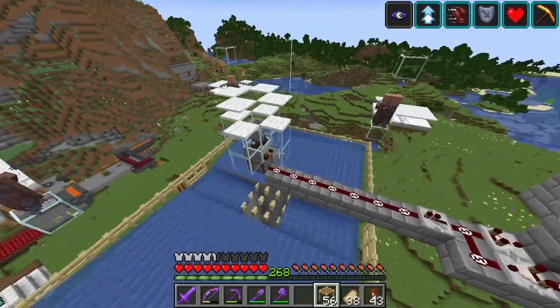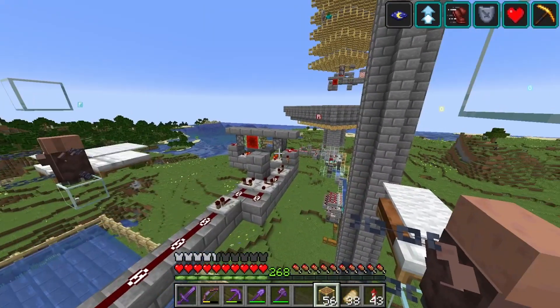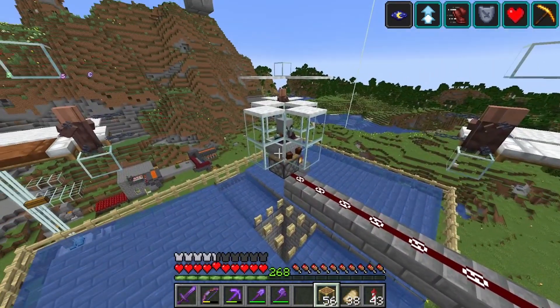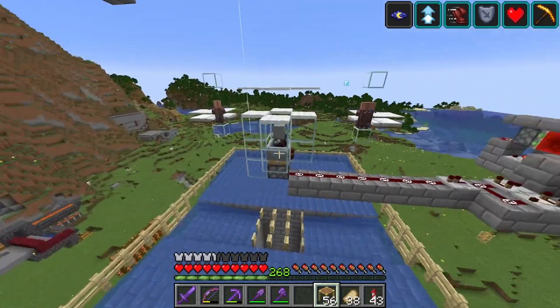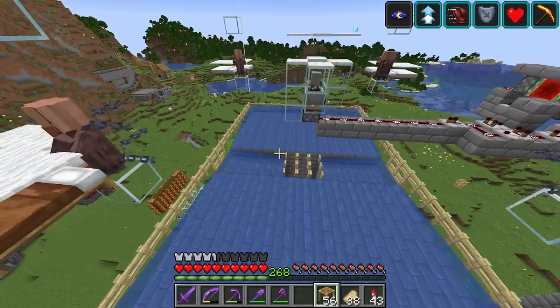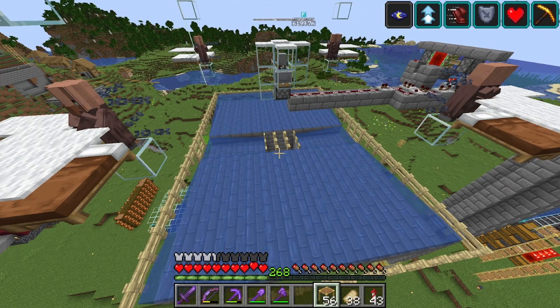The farm uses a pillager in the middle, and the pillager is pushed and controlled by an Etho Hopper Clock every 40 seconds, so that the villagers are scared and will then summon iron golems. And since this happens at the same time, we have a pretty good chance of summoning three or even four iron golems simultaneously.